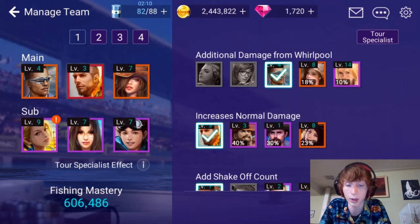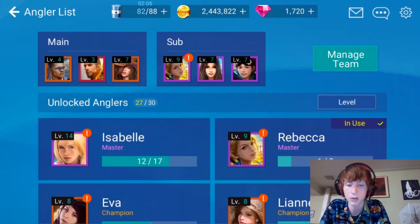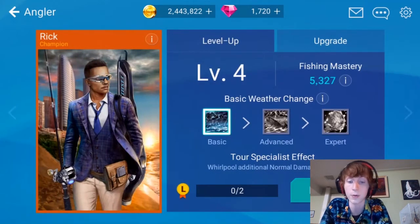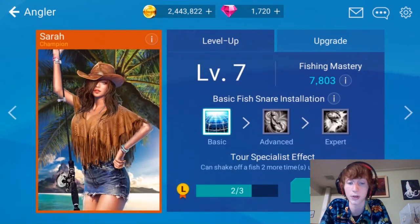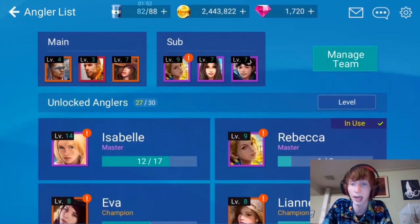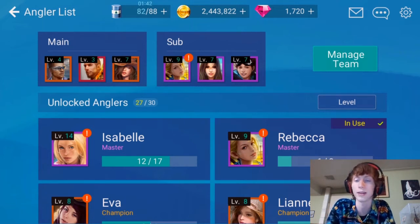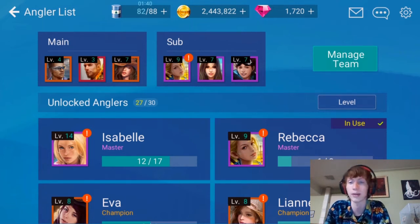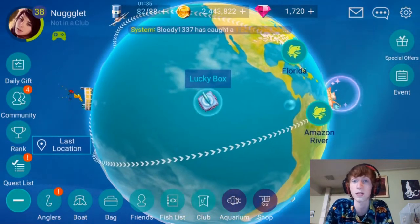Not only that, but each angler has different abilities. For this specific angler, he can slow fish down and does DPS basically. She can trap fish. And this would be my high damage dealer. Using that combination, I can take a fish that would normally escape — as they're about to get away, damage them, bring them back in, slow them, and reel them back in. It makes a huge difference as opposed to just using anglers that only do damage.